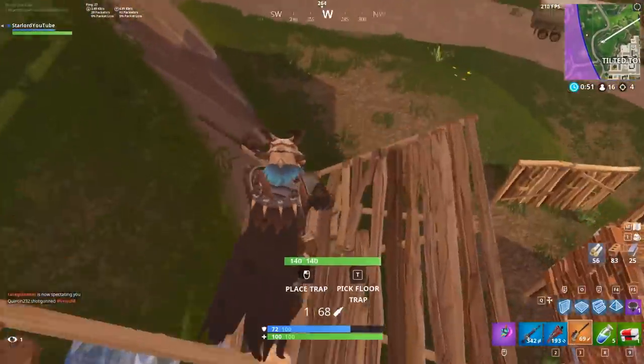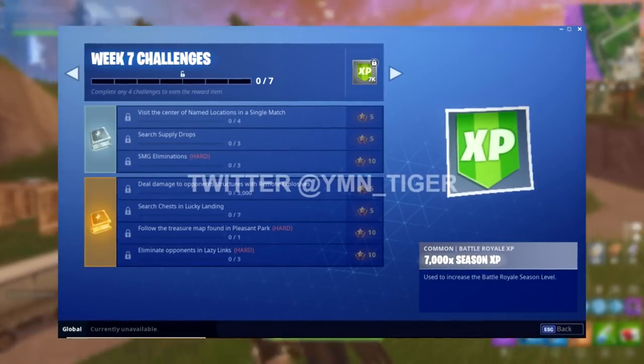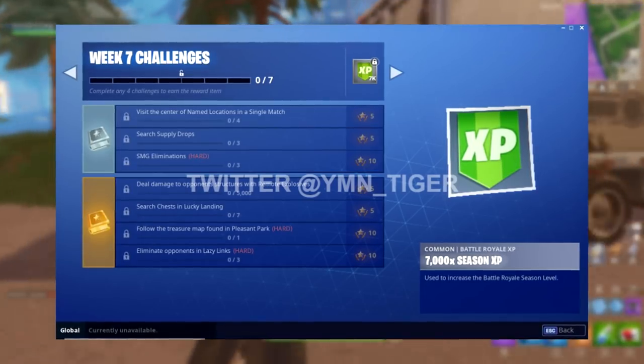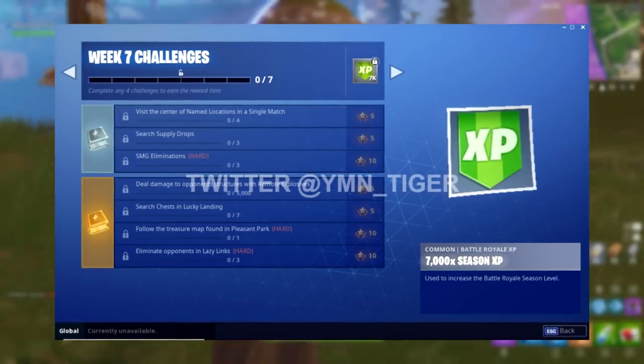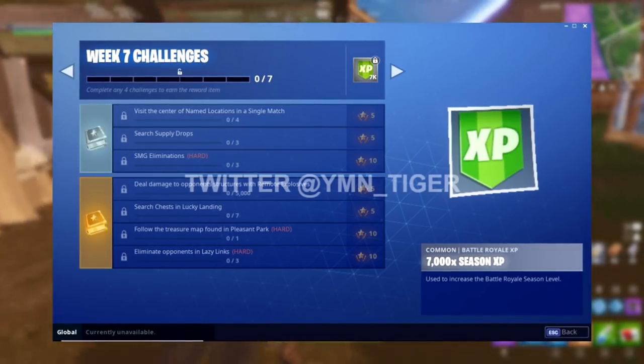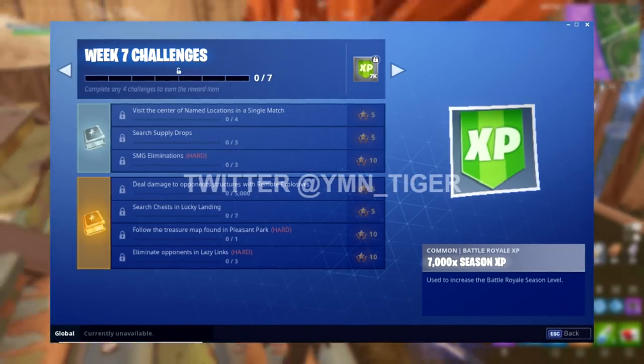If you look on screen right now, you'll see a screenshot of the Week 7 challenges in-game. Starting from number one at the very top: visit the center of named locations in a single match. For that, we have to visit four named locations in a single match, and that will get you five battle pass stars.